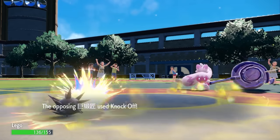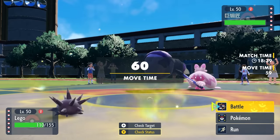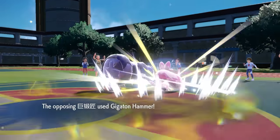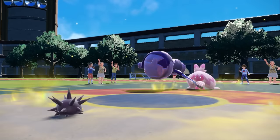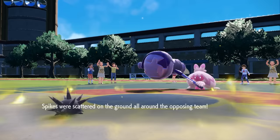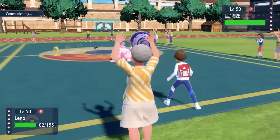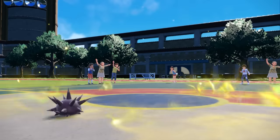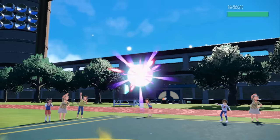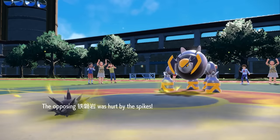I want to try to prioritize getting up as many hazards as possible, because it looks like they don't have the greatest hazard control. They end up going for the Knock Off — it does get rid of my Terrain Extender, but we've already got the terrain up anyway. I just go ahead and lay down some Spikes. They go for that Gigaton Hammer and it's not going to do much. I am extra spiky — like stepping on Legos in the middle of the night in the hallway. I lay down a second layer of Spikes, because that continuous damage will punish switches and put things in range for my Low Kicks to knock stuff out with First Impression even easier.